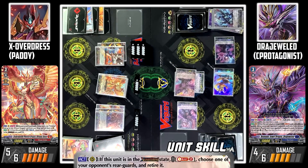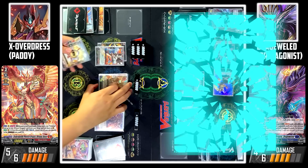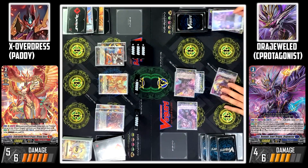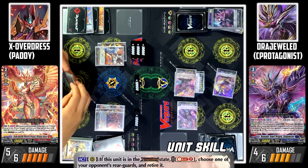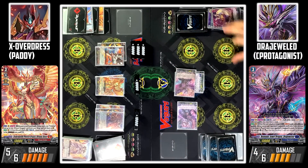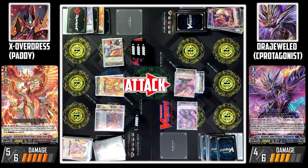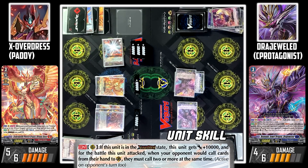Garon Verena's skill: if this card is in the cross overdress state, I can soul blast 2 — choose one of your rear guards and retire it. I'll soul blast 2 to retire Rainwars Swirler. I'll use this skill once again to retire Felkid Performer. I'll use Garon Verena to attack your Vanguard. Since Garon Verena is in the cross overdress state, for his attack, you need to use at least 2 cards to guard.